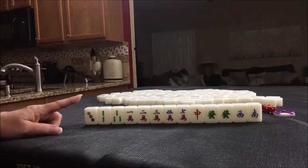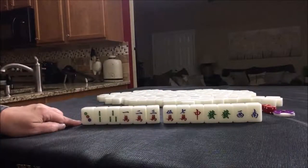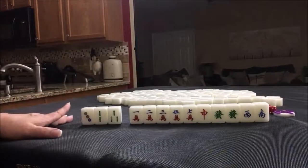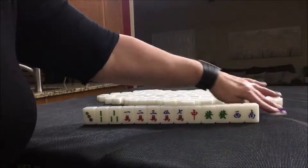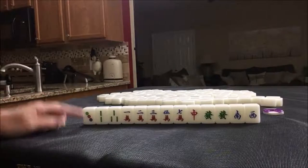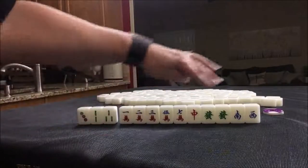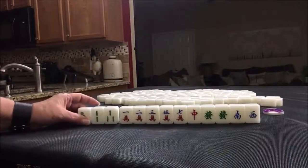If I were dealt these tiles, the first thing I would try for would be the Dragon Pung. If we drew a 1-dot or a 2-dot early, maybe Mixed Triple Chow. If not, half flush. So I would take it pick by pick. For my first discard — we're in South Seat and it's North Round, we are not the dealer. We do have potential chow here: 1, 2, 3 blocks, single honors. There is a potential chow but this is really light, so I would wait to see what I drew.